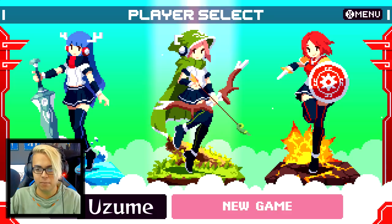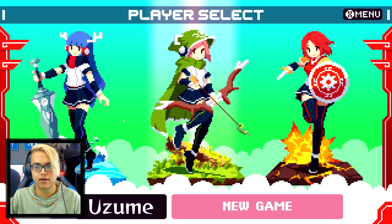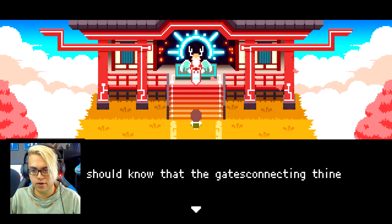I wish you could play as one that has all of them and swap between them — maybe you can. I don't know if the story changes depending on which character I choose, but we're gonna go ahead and choose Yuzumi because it's Zelda Like and we want the Zelda experience, plus the bow sounds cool. She might have a sword too, we have no idea. Then the intro begins: 'Child of the transient world, abrupt though this may be, thou art summoned now to the realm of the dead.'